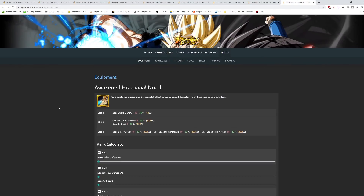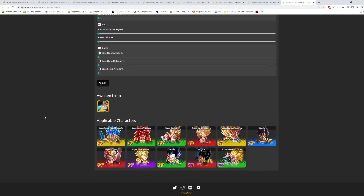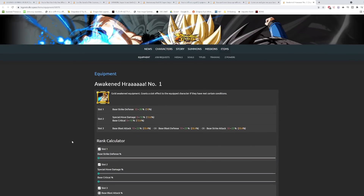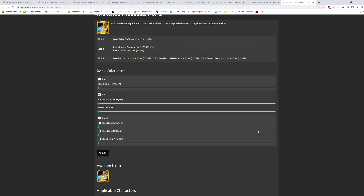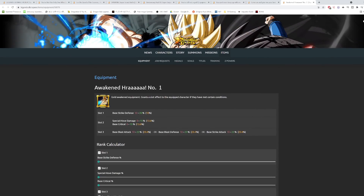Finally, we have the awakened version of the Gogeta equipment, which is quite good. It has base strike defense up to 20, special move damage, and critical — good if running Gogeta with Bardock. The last slot can roll base blast attack, blast defense, or strike attack up to 23%. For Super Gogeta you'd want strike attack; for Gotenks you'd want blast attack. The main downside is re-rolling that last slot with three different options is going to be a pain.